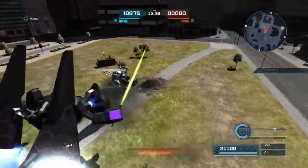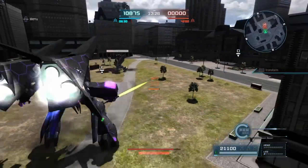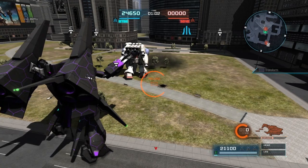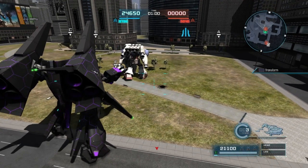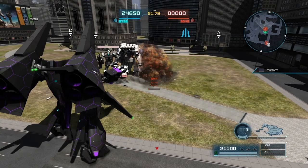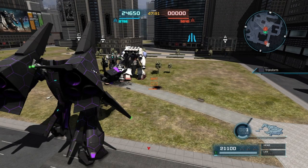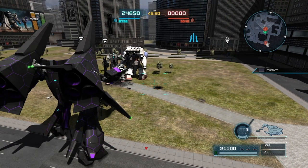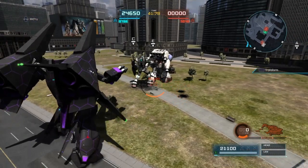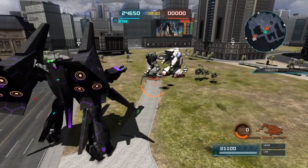Here's a staple combo — the triple downswing. A triple downswing is like a downswing into a neutral downswing into another downswing. And just to clarify, the blast radius for the grenade launcher is actually pretty big — it's pretty much the same size as a regular bazooka. So keep that in mind and abuse that.